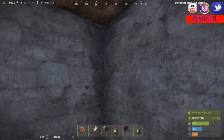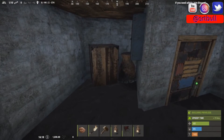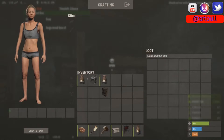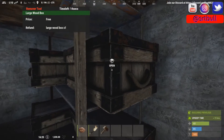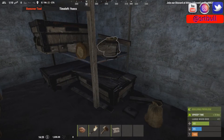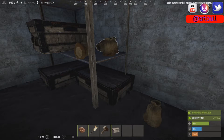You can literally use the Remover Tool for anything you have build privilege on — we could remove this entire base, this wall, this floor panel, everything and anything you want. One caution: if we have items in a box and we try to remove that box, it will spew them all out over the ground. It used to be that you would actually lose those items, so it's good that they've changed that.